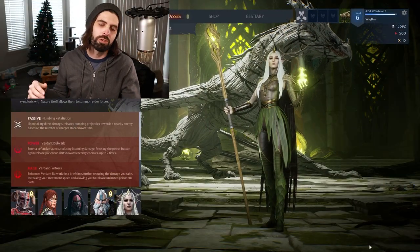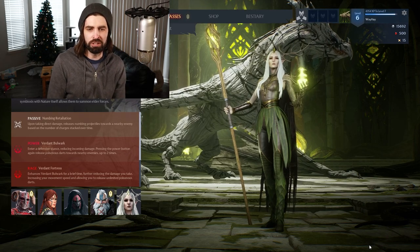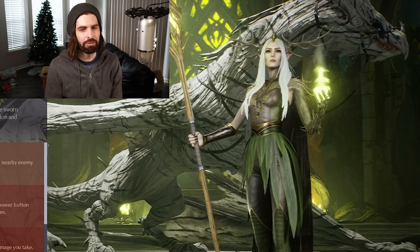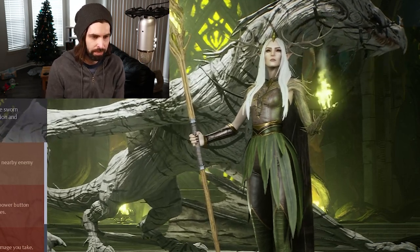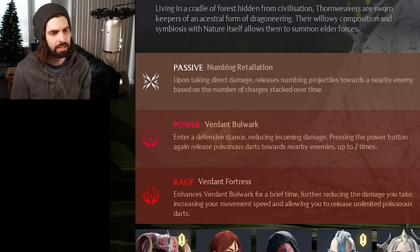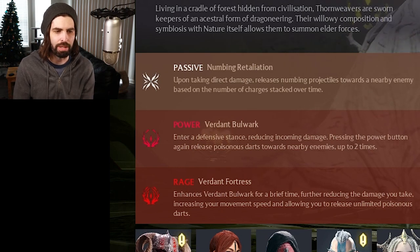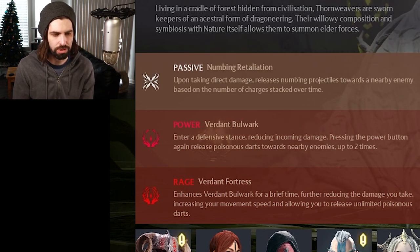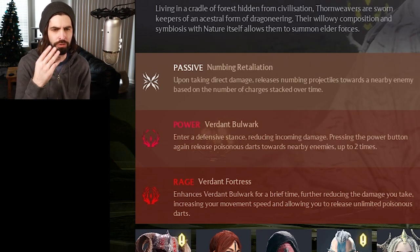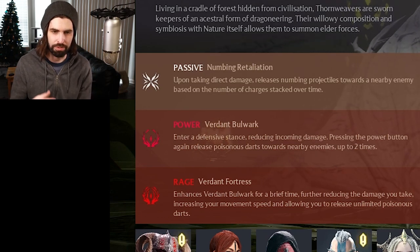Here is the lovely Thorn Weaver herself — she's a gorgeous creature, definitely the best looking character we have. The passive is Numbing Retaliation: upon taking direct damage, it releases numbing projectiles towards a nearby enemy, based on the number of charges stacked over time. There are four stacks, so you will numb people that attack you. It's pretty awesome.